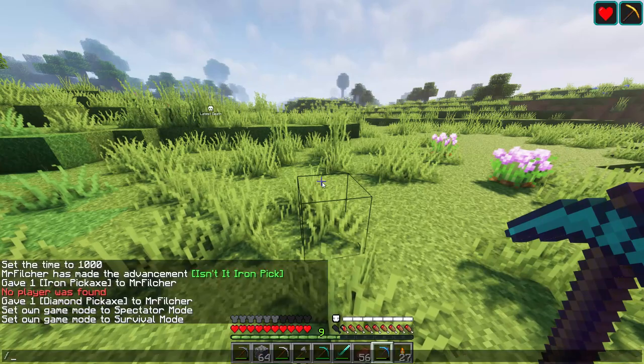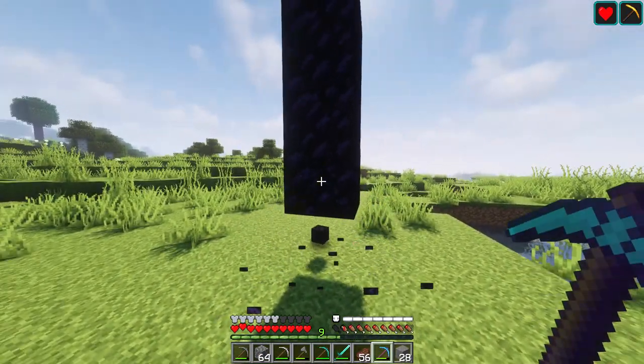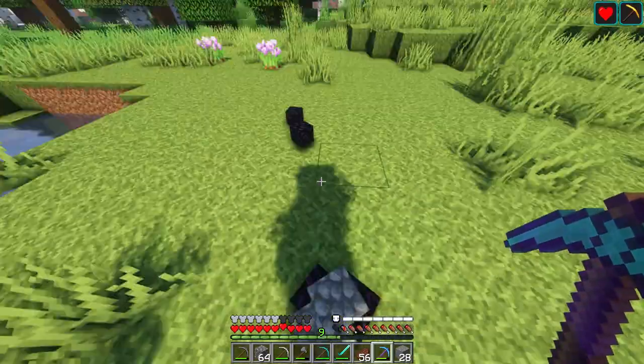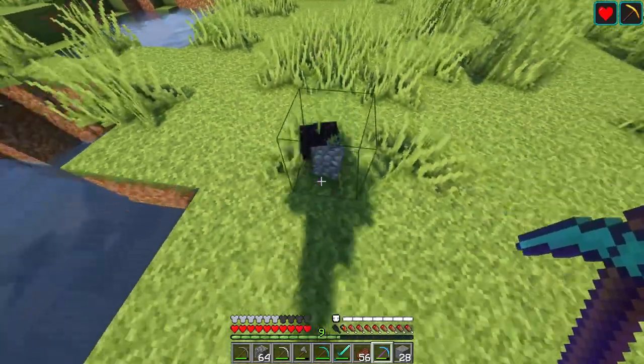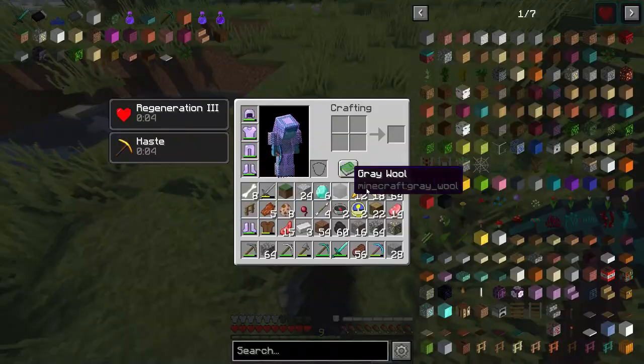Here you can see me breaking obsidian, and it breaks really fast even with an efficiency 5 diamond pickaxe. An efficiency 5 netherite pickaxe would probably break it just a bit faster, but it's likely negligible. It's pretty insane and very overpowered.